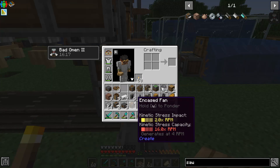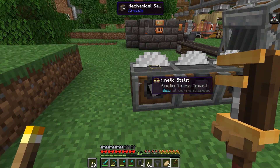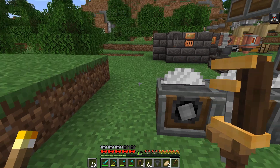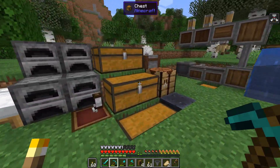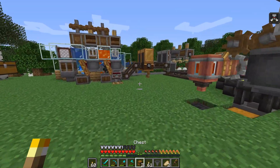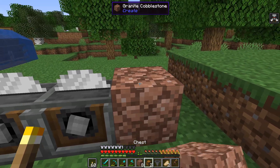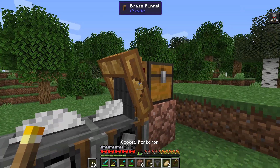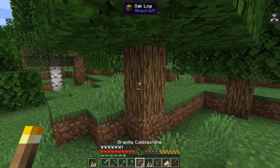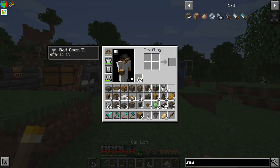We need to set the filter for the last saw because there are a lot of recipes it could do, so we set it to slabs. Then we put an andesite funnel into that and a funnel outputting things onto the first saw. We make that a brass funnel because it's going to be pulling from a chest. I make two chests — one for the setup and one for right here. We put down our brass funnel, set the output specifically to oak logs.